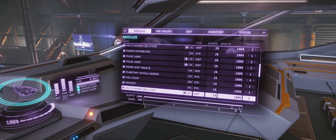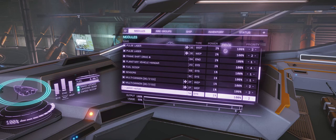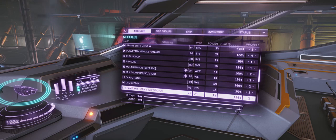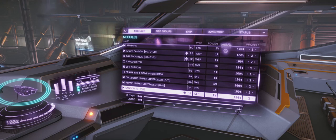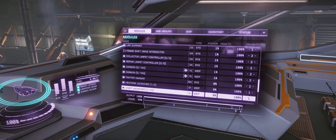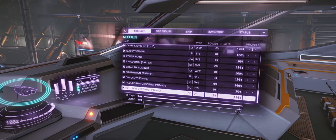Sensors are priority one. Both multi-cannons are two. Cargo hatch is two but switched off unless I'm going to use it. Life support is one of course. Frame shift drive interdictor is two but turned off unless I'm going out to bounty hunt. Collector limpet is two, repair limpet is two as well, both cannons are two, SRV hangar is two, heatsink is one, chaff launcher is one, and the rest are zero as they don't use any power — you can see that in the power column.